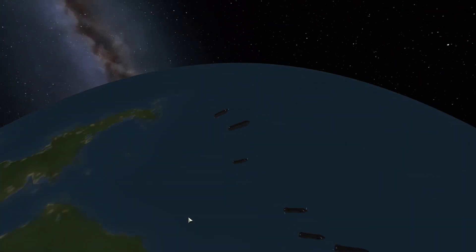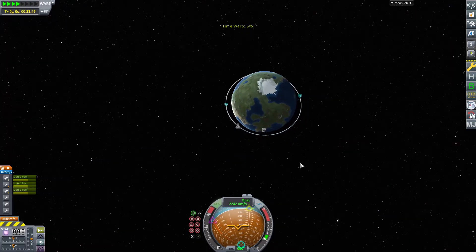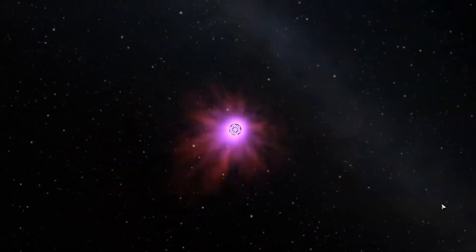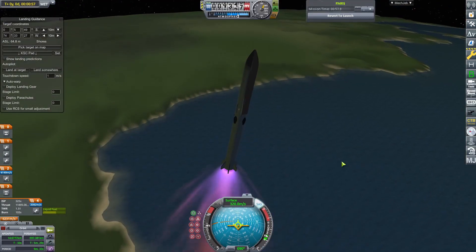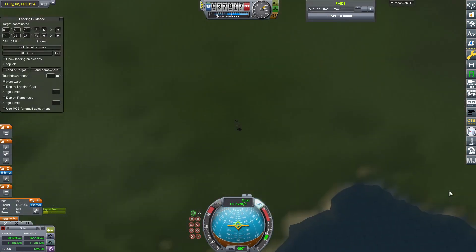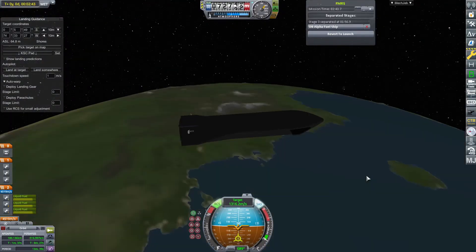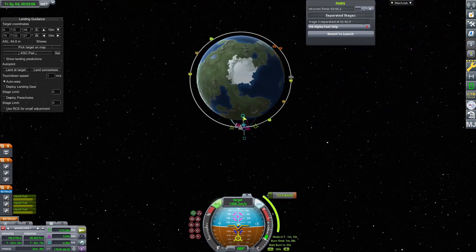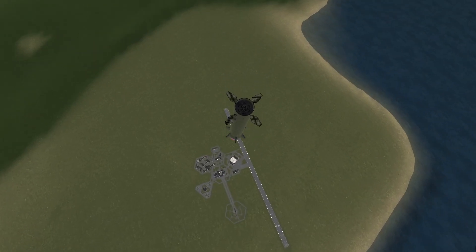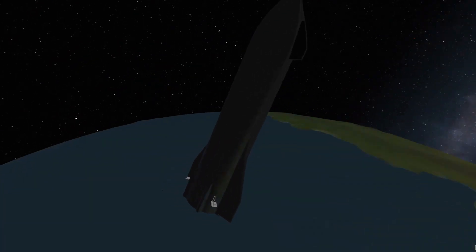Quick burn test, and then I launch the first cargo mission. In the last video we launched a cargo mission with a greenhouse on board and deployed it on the surface of Duna. And today there comes the rest of the base.